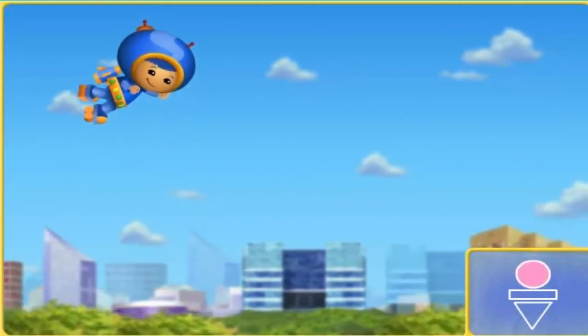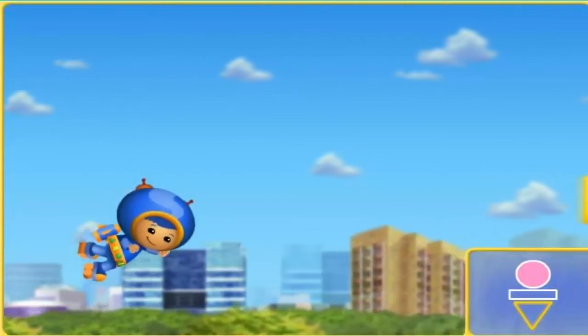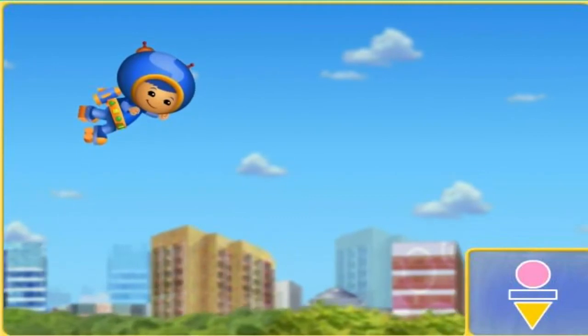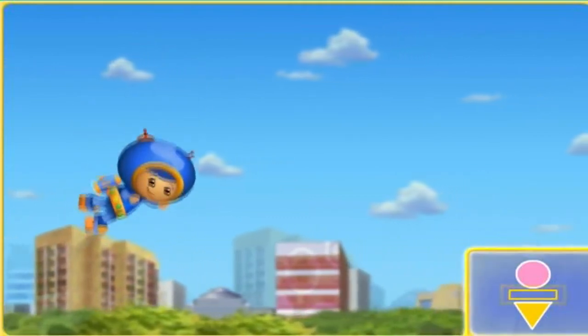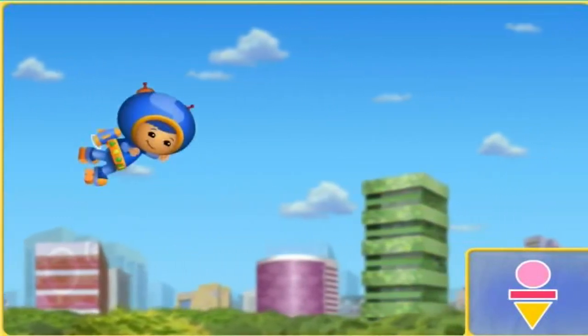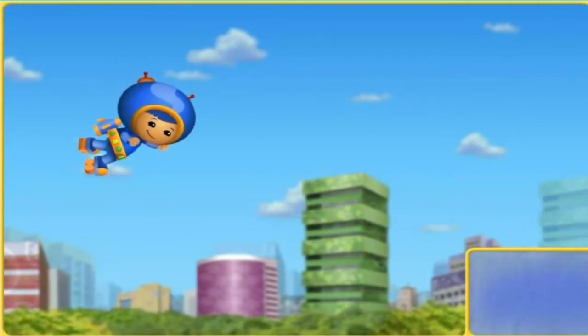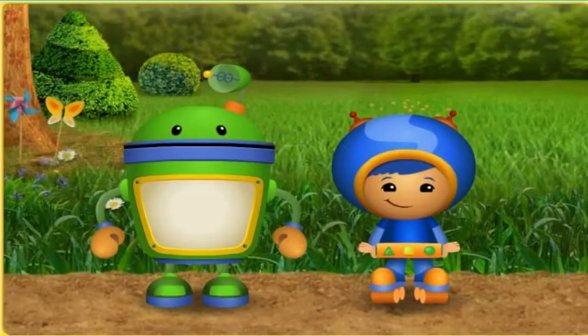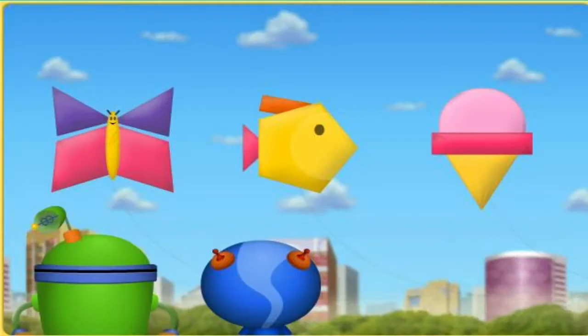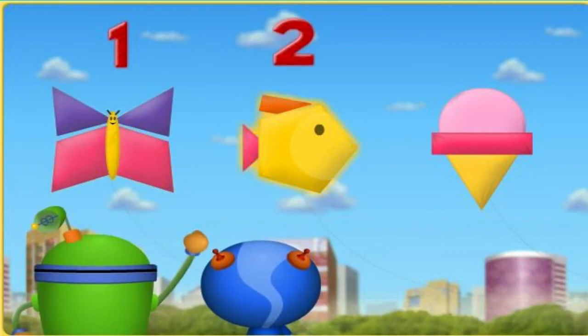A circle. We got it. Look at the blueprint. That's the next shape we need. A triangle. That's it. Look at the blueprint. That's the next shape we need. We got all the shapes for the kites. Nice. Thanks for all your help, Umi friend. I really like building kites with you. Great gizmos. Look at all those kites. Let's count them. One, two, three — three kites.